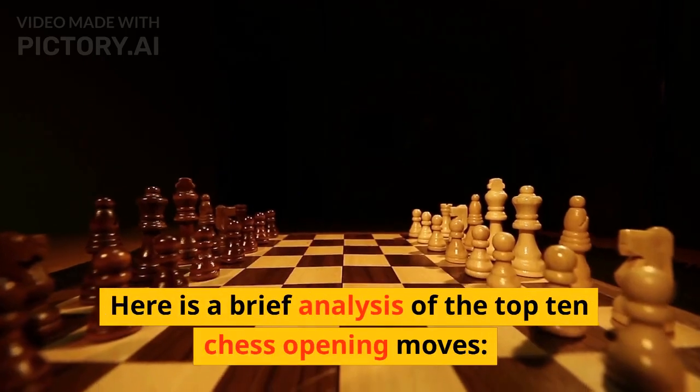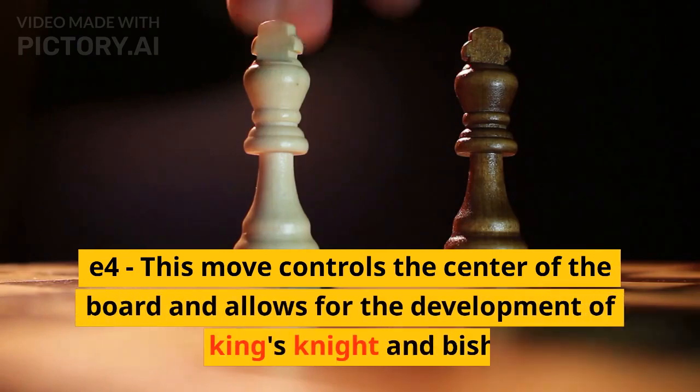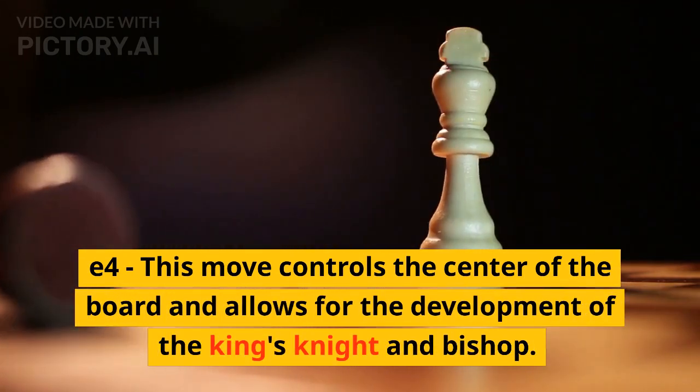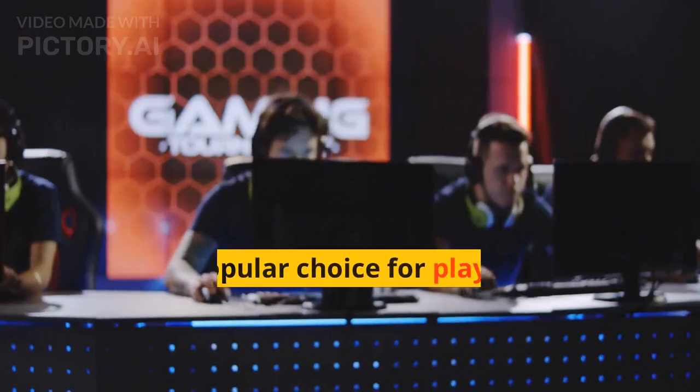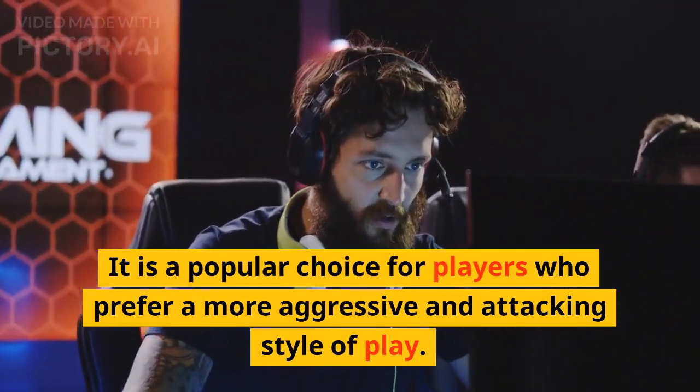Here is a brief analysis of the top 10 chess opening moves. e4: this move controls the center of the board and allows for the development of the king's knight and bishop. It is a popular choice for players who prefer a more aggressive and attacking style of play.